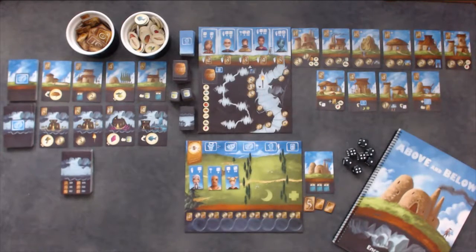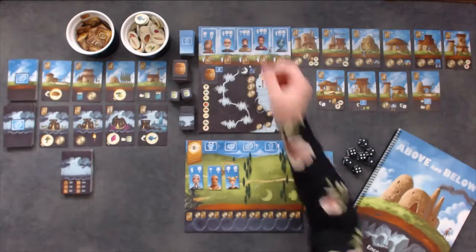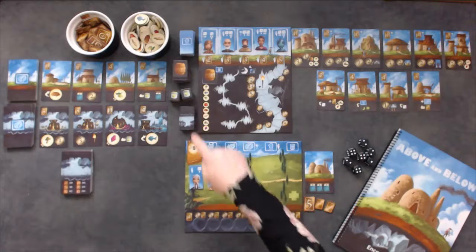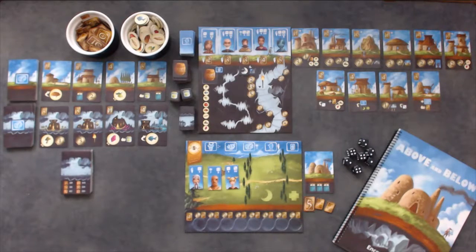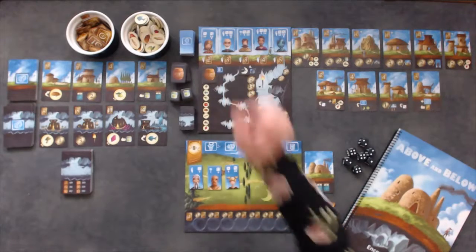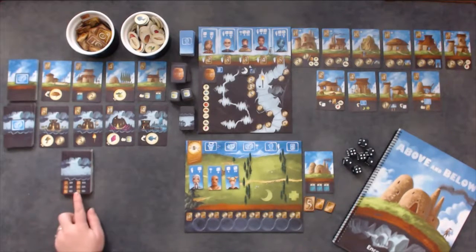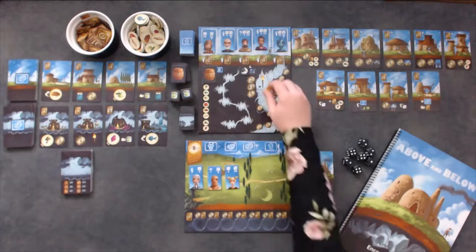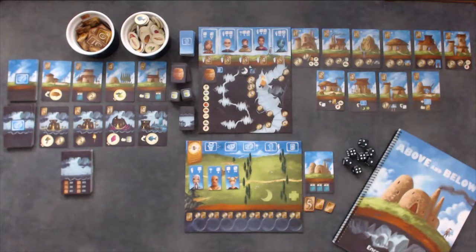Draw five villager cards face up along the top of the reputation board. Place the round marker in the top chamber of the caves on the board. Place the coins, goods, cider, and potion tokens in a supply near the board, and place one cider token in its designated area on the board. Shuffle the cave cards and place them in a face-up pile near the board.